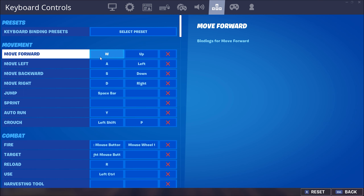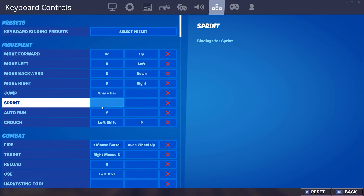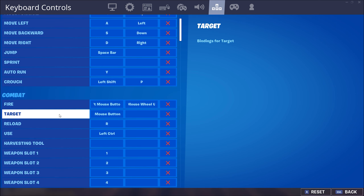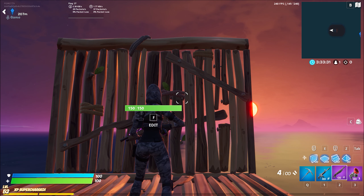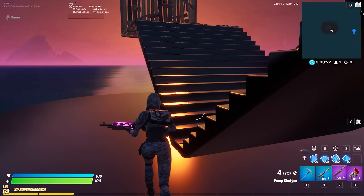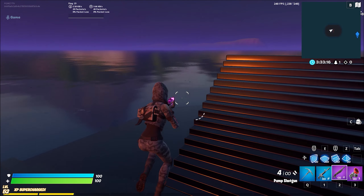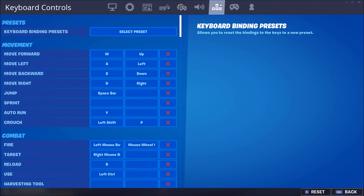We're going to start with movement and that's going to be W, A, S, and D. Jump is spacebar. Autorun can be anything. Crouch is going to be left shift or left control depending on which one you're used to pressing. Fire should be the same as any other game — left mouse button. Mouse wheel up can also help you out if you want to use a charge shotgun automatically without waiting for it to charge up and then shoot. So it basically gets rid of the charge function; you just scroll wheel up and it shoots automatically.